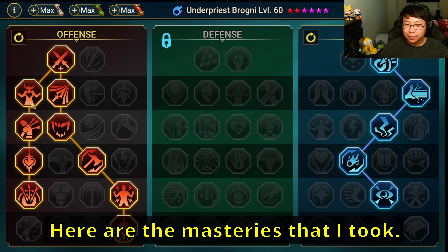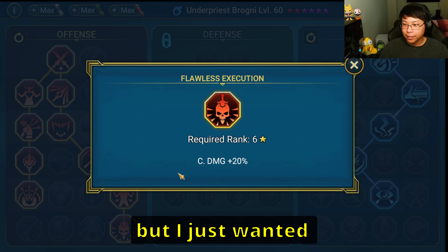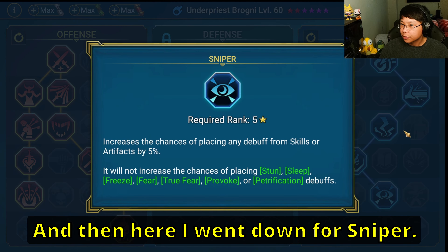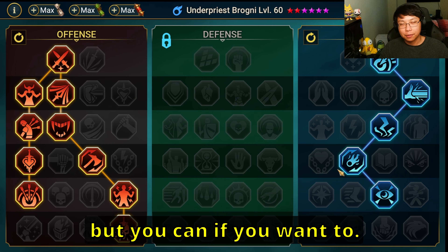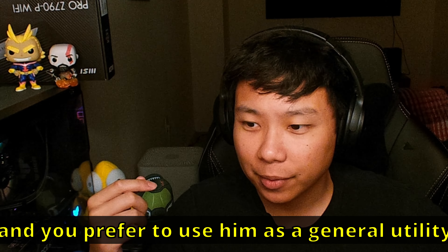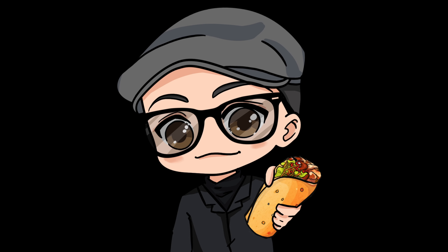Here are the masteries I took. You could go down to Helm Smasher but I just wanted to go for extra crit damage. Then here I went down for Sniper. Do not blindly copy masteries, but you can if you want to - this works for me. However, if you don't want to build Brogni like a savage and you prefer to use him as a general utility support champion, check this video out for more information.